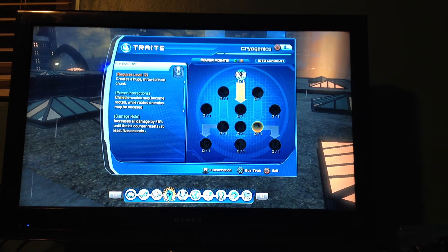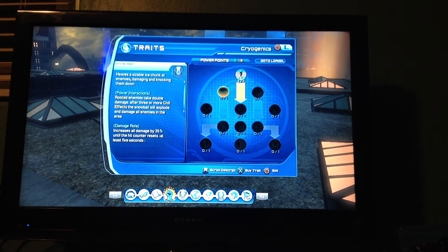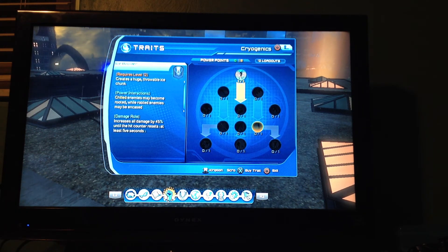Ice boulder — creates a huge throwable ice charge. I got these two powers myself. I think this just freezes people, and then this one you call down and smash one person with it, and you can pick it up, smash it again, or throw it at people. So I got those two confused, my bad.